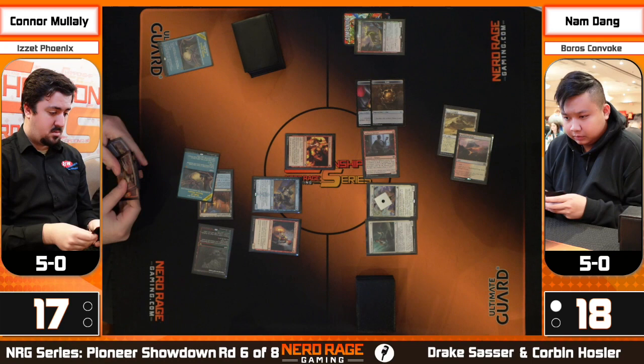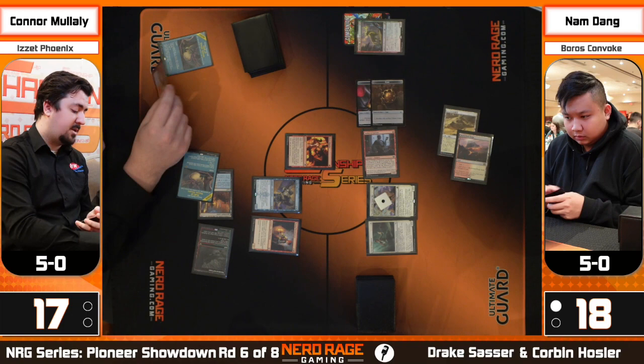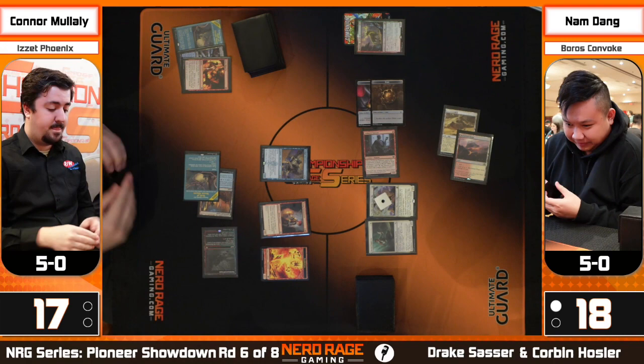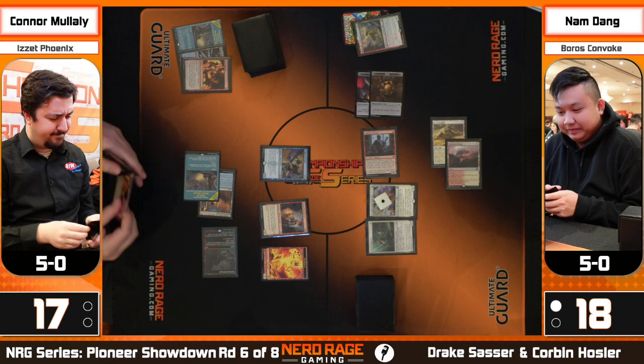A removal spell pointed — that's going to trigger both of Connor's cards. The good news if you're on Connor's side: it's turn three and you're still playing the game. Way better start for Connor. This is the difference when you know what's coming — Phoenix not great against going wide in game one, but game two, especially when you've prepared, you have a lot of tools.